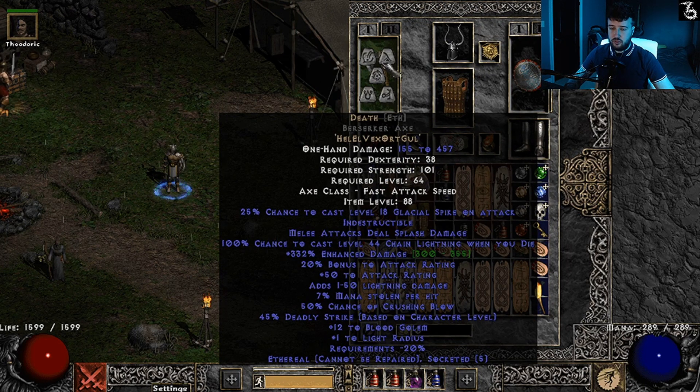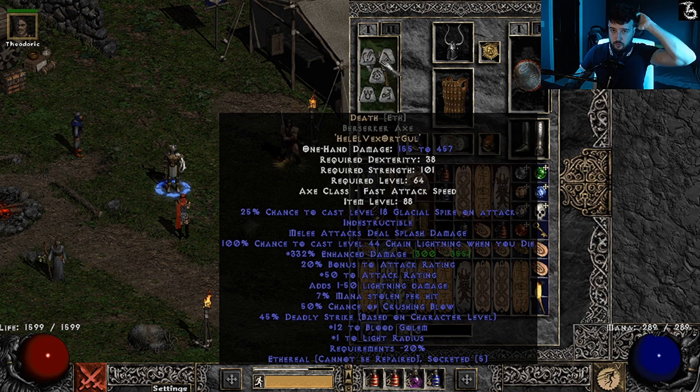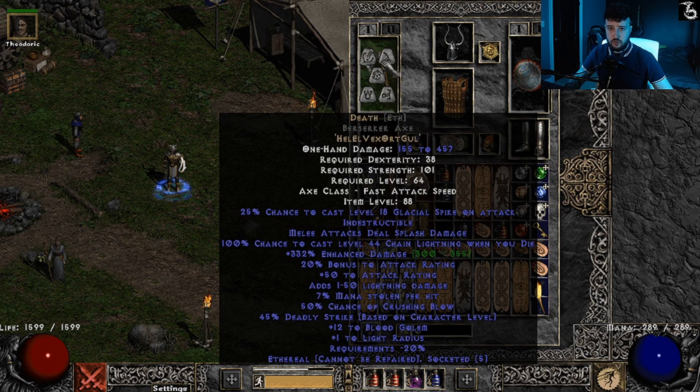We have a Death berserker axe, mid roll 332. It has 20% bonus attack rating, 7% mana leech, 50% crushing blow, and 45% deadly strike. I think that is better than just pure damage — like I used to run a BOTD way back in the day and I think this will do a lot better. I don't know statistically; some of you guys could tell me if I'm wrong or right.